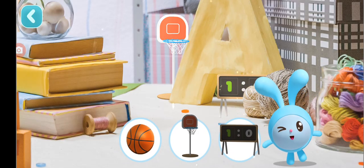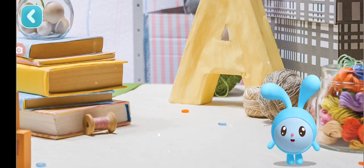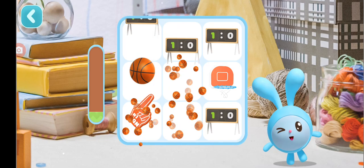Let's find the necessary things for the scoreboard. Let's put them in their places now. First, identical objects.